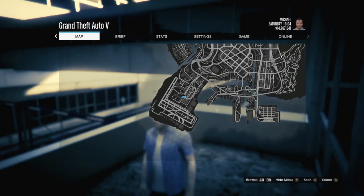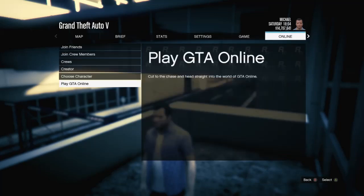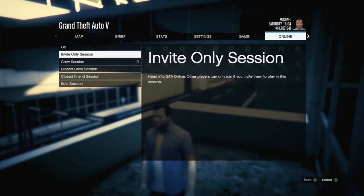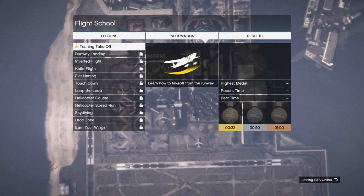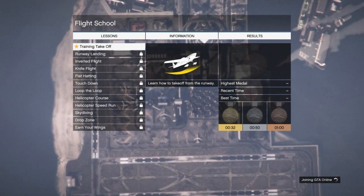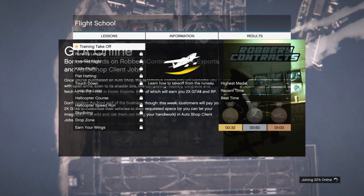If you see that you spawned in the sky, the glitch didn't work and you'll have to do it again - go back into training takeoff and repeat the process. Once Michael is on the stairs, scroll to online, scroll down to play GTA Online, and go to an invite only session. The menu will stay up for a bit, but I'll come back when I'm about to load in.